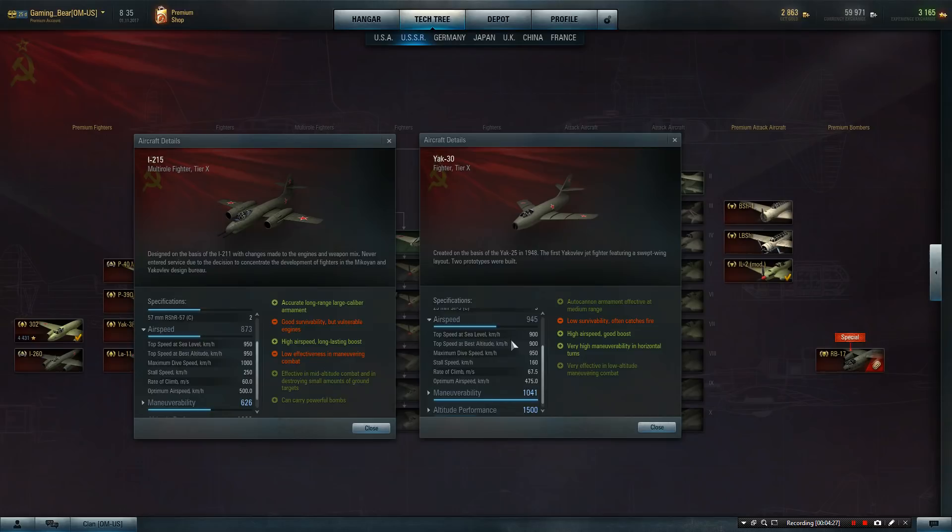The Yak-30 has got the additional climb rate because it's such a light aircraft. Even with the same engine in the centre where the big guns are on the I-215, the Yak-30 is almost 60% of the weight, with one engine going through the centre of the fuselage. So it's faster to accelerate. It operates at 1,500 metres compared to 1,600 metres with the I-215. Looking at dive speed, the I-215 has got 1,000 km/h dive speed compared to 950 with the Yak-30 — so there's not a lot in it, but the I-215 has got the edge.